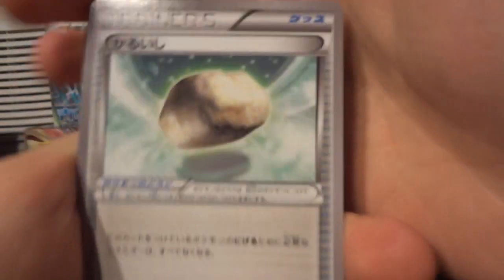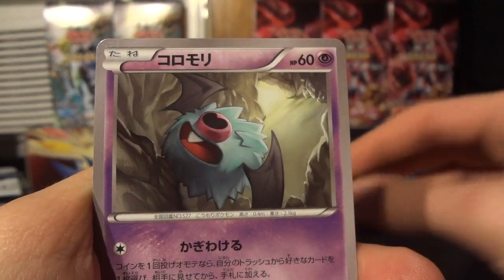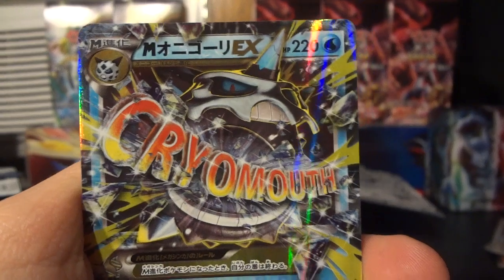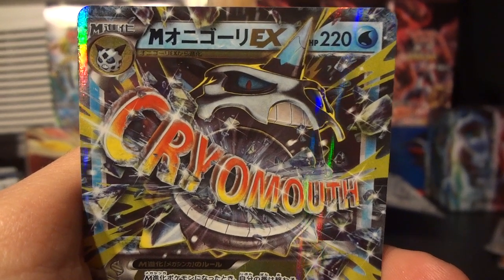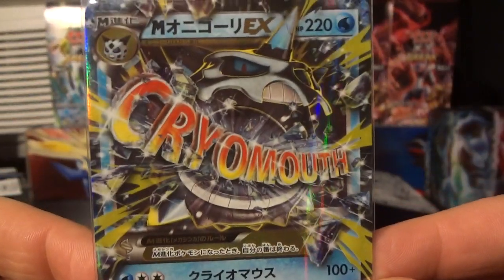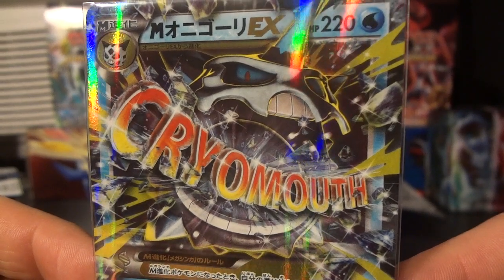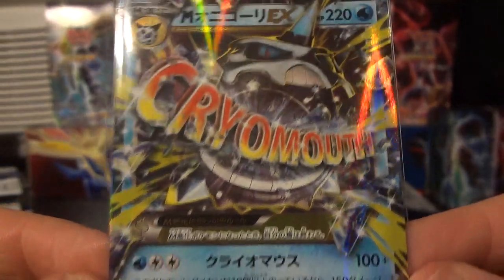Speaking of which — Flabébé, Vanillite, Hoothoot, Woobat, and what glossy gloss might await us behind here? Finally! It's the Mega Glalie EX. I kind of caught it out of the corner of my eye and I knew it wasn't a full art, but even so, gotta check out that awesome Cryogonal-mouth design. While I do prefer the full art artwork, this one is still pretty darn cool — just like a smashing-a-window kind of Pokémon. It just looks really nice, and any Pokémon with an attack that could potentially do 250 damage is always a pretty awesome threat.